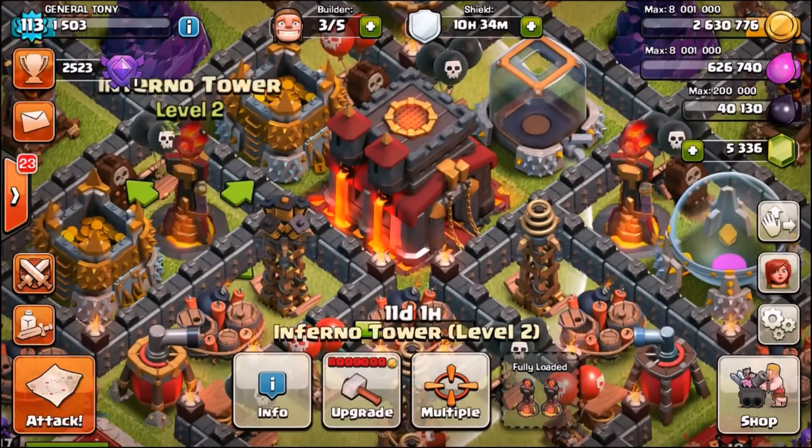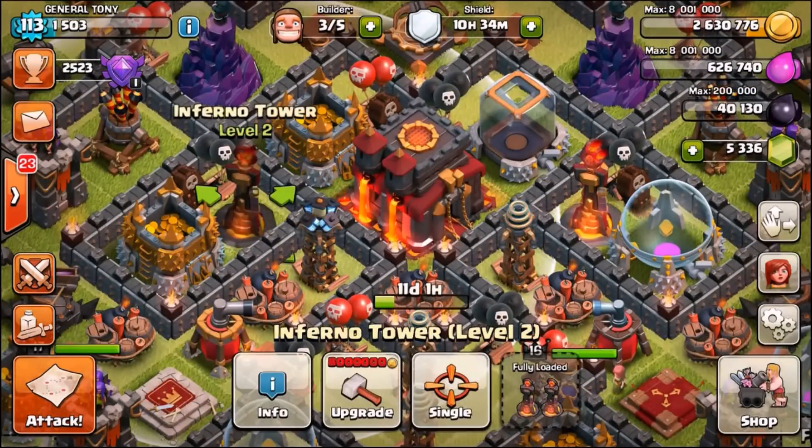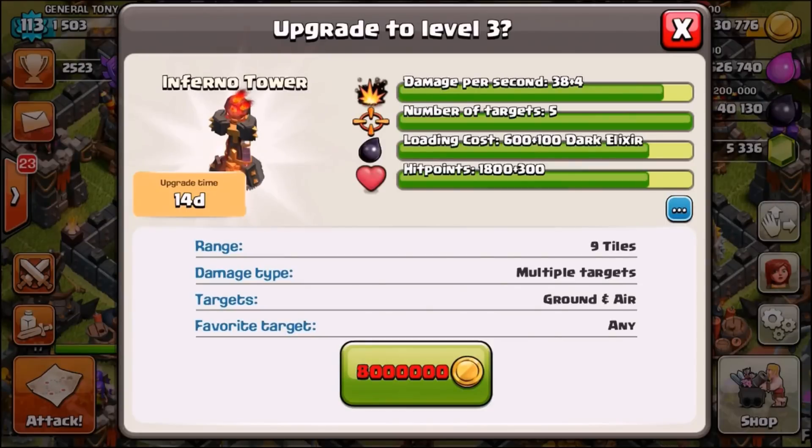You can see we have these damn right sexy level 2 Inferno Towers. Now they do look so much better than level 1, and even at level 3 they look really, really good guys. You can see they add that little bit of thickness to them — it gets thicker as you upgrade it. It looks pretty cool in my opinion.